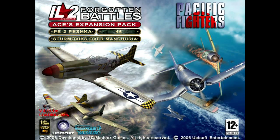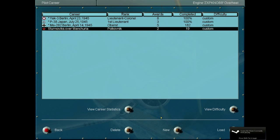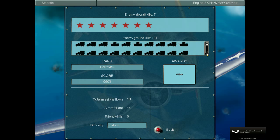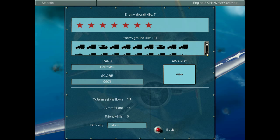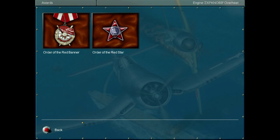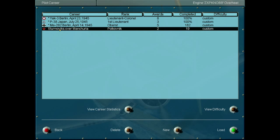Howdy and welcome to Let's Play IL-2 Sturmovik with me, Nam. We shall do a Russian campaign here. Let's take a look at our stats: we have 7 aircraft kills, 121 ground kills, 5903 points, 2 medals, we lost 14 aircraft — that's a nice way of putting that we died 14 times — and we finished 19 missions.